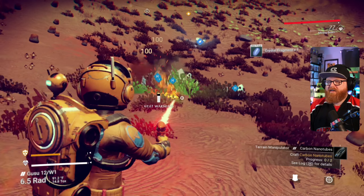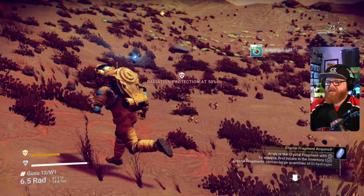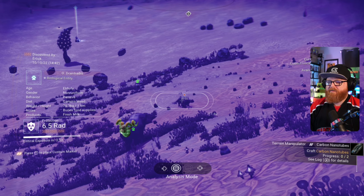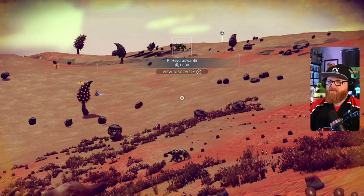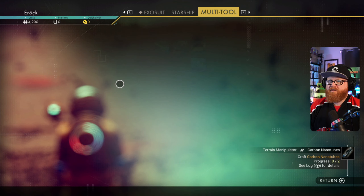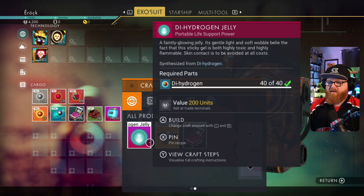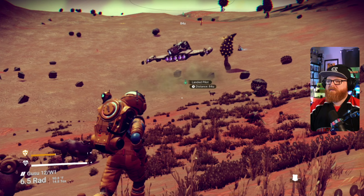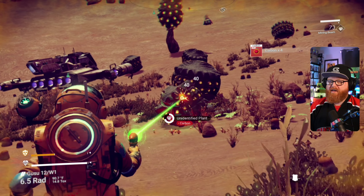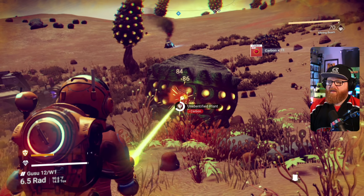Let me know in the comments what you guys think about the 4.0 update. If you've been playing this on Switch, I'd be curious about your thoughts. I've got only about an hour and a half on this Switch platform so far and we're putting some time in right now. Let's see if we can get this terrain manipulator in — we need two tubes and a jelly. A pilot just landed right in front of us — that can happen from time to time. We're going to yoink some carbon here.